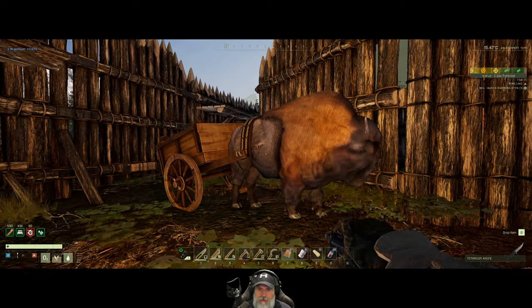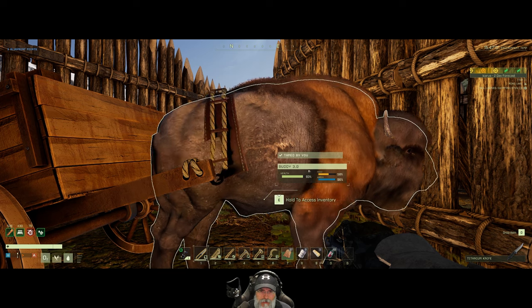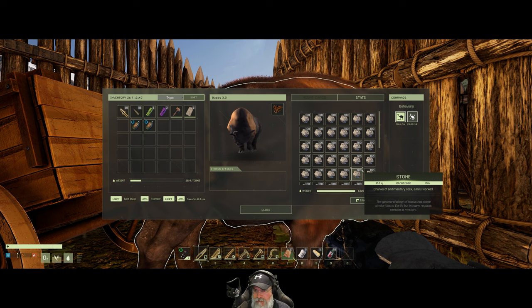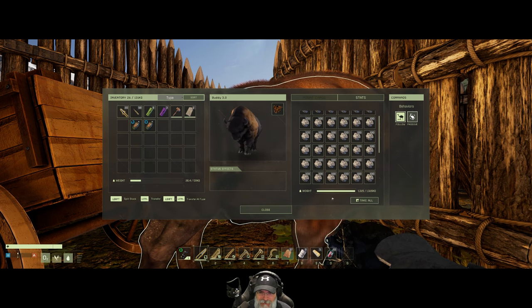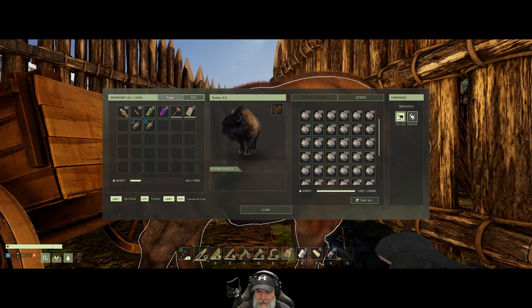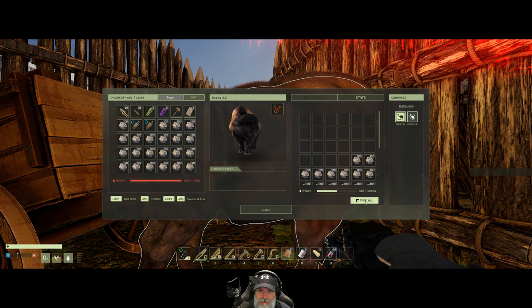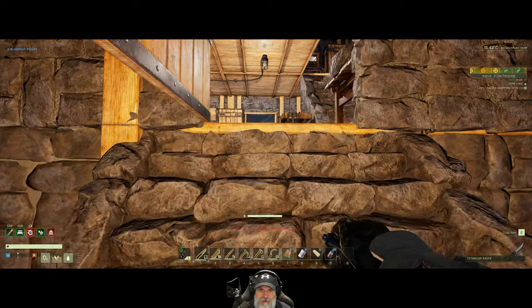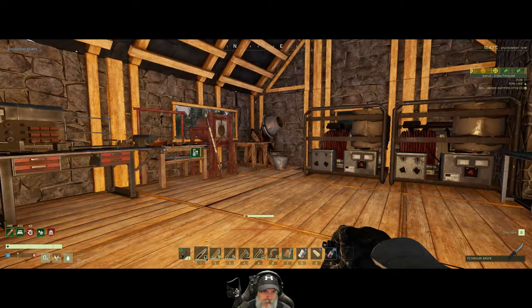We have a full load of stone here on the Buffalo — Buddy 3.0, though one of you said in the comments he should be like Buddy 5.0. We've filled them up as full as we could possibly get with stone, so that's a lot of stone. Let's take all of this up to the concrete mixer.